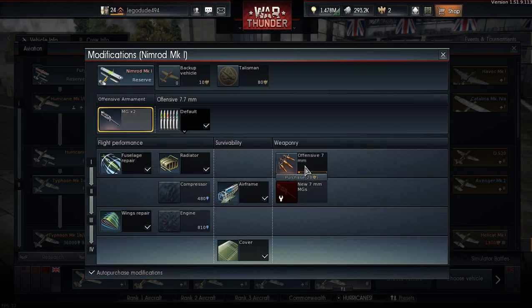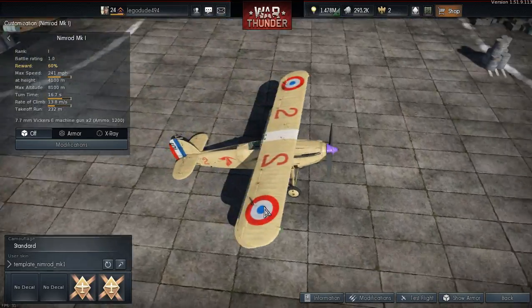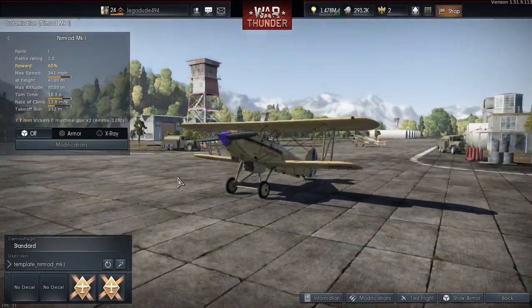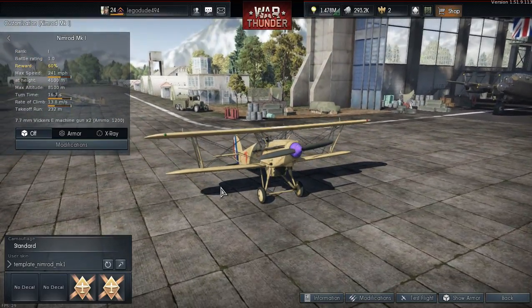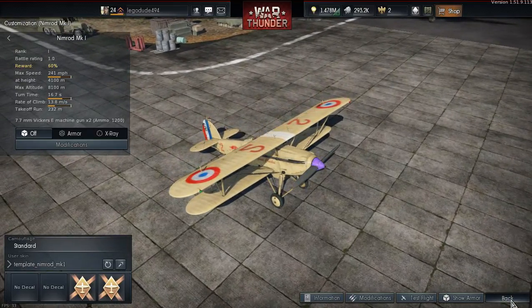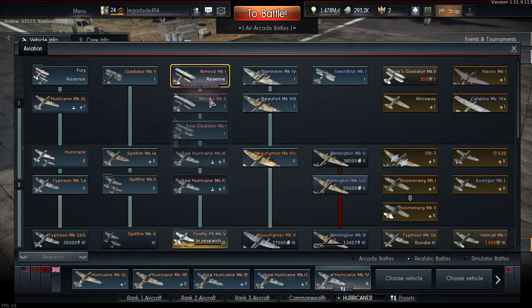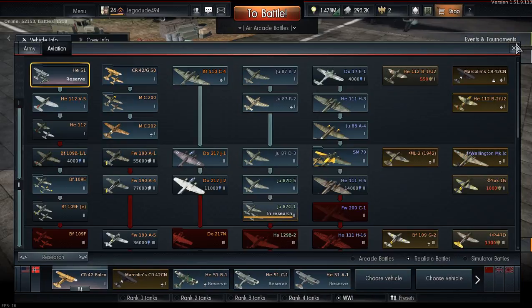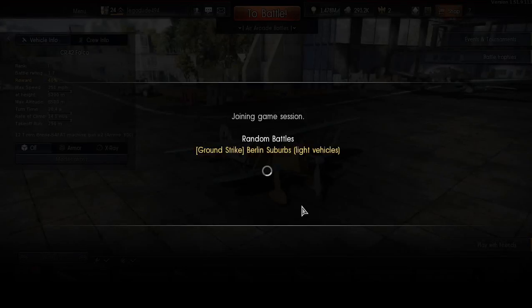Now let's look at the Mark I Nimrod. There you go - French. That is a French pilot - that is just a Sopwith. Let's go with WW1 again, because I liked flying in my WW1 Albatrosses. They were fun.